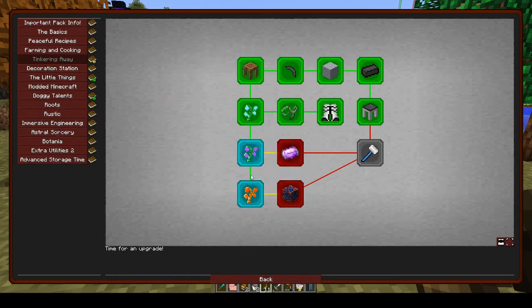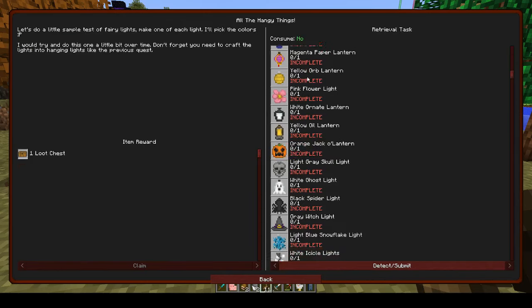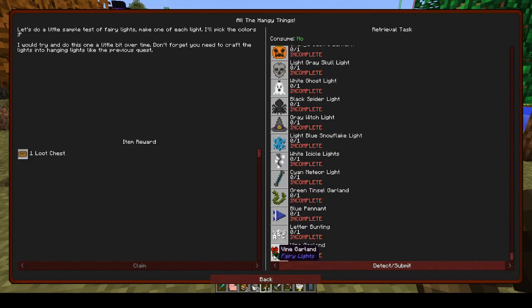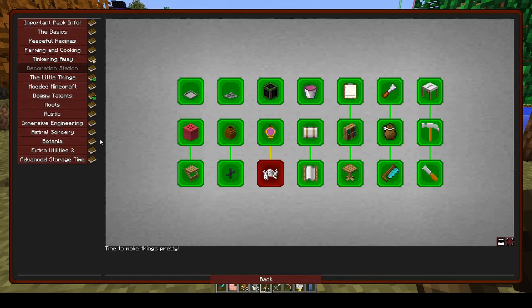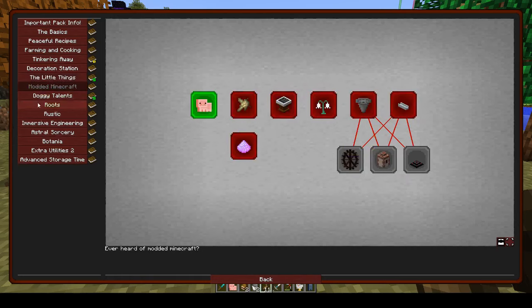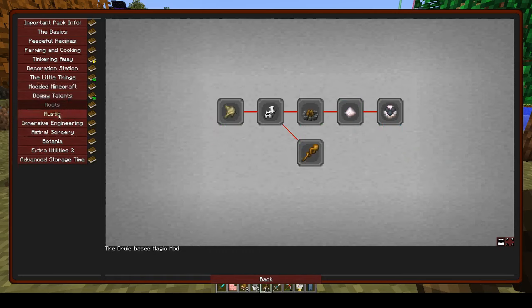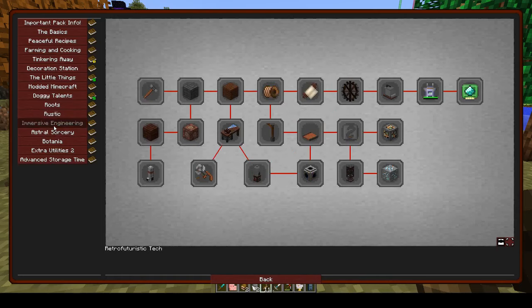Tinkering away, I went to two different slime islands to get the slime saplings so at some point we will do that. Decoration station we've done everything except all the hangy things — I don't want to make 101 different fairy lights. We completed that one. Modded Minecraft — this is what we need to open up the second part of the book. We did doggy talents, we finished that last week, but we've got roots, rustic, immersive engineering.